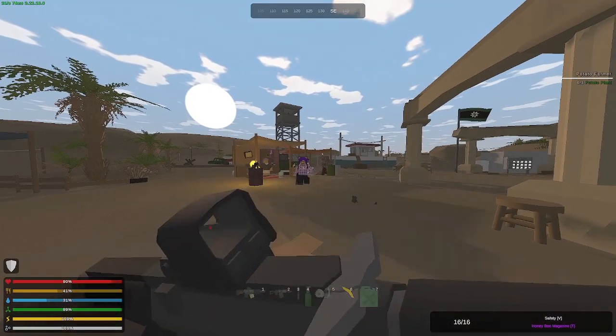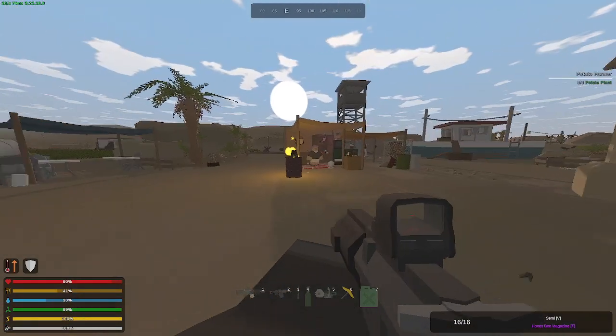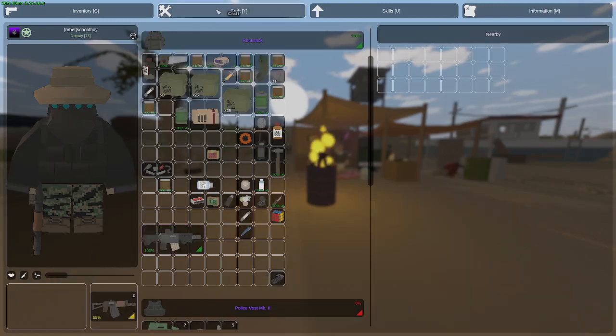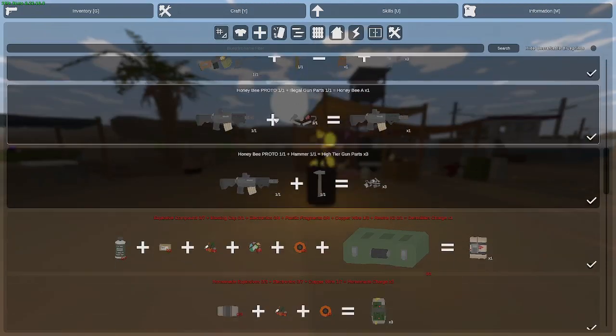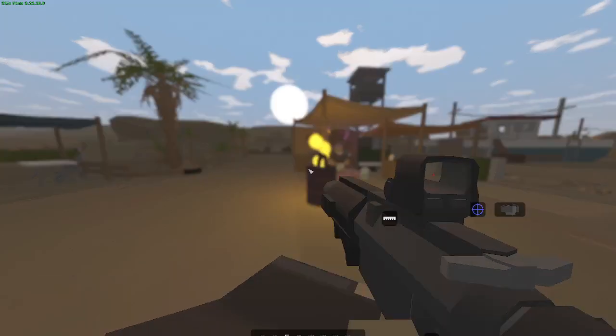The Honeybee Proto, as you see, only has semi and safe fire modes. Now you just take your Honeybee Proto — make sure it's not in your hand or it won't craft. Go over here to Tools, just scroll down, and it'll be right here. It'll make a Honeybee A — now you've got the full auto variant.